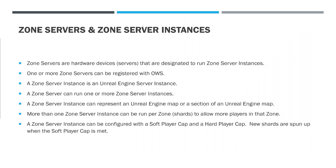Zone servers and zone server instances. Zone servers are hardware devices designated to run zone server instances. One or more zone server instances can be registered with OWS. A zone server instance is an Unreal Engine server instance — a zone server can run one or more of them. A zone server instance can represent an Unreal Engine map or a section of one. More than one zone server instance can be run per zone — we call these shards — to allow more players in that zone. A zone server instance can be configured with a soft player cap and a hard player cap; new shards are spun up when the soft player cap is met.